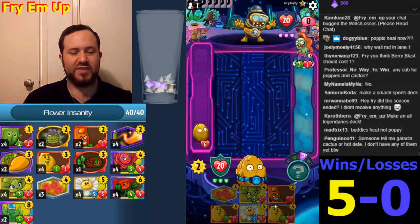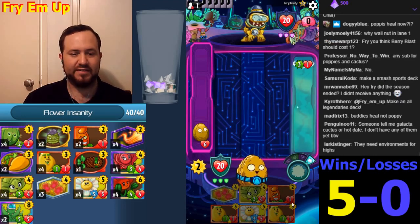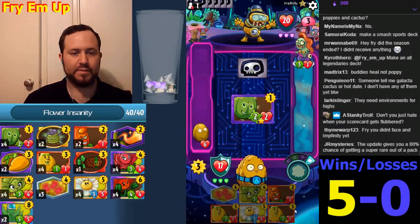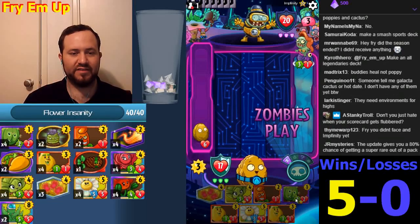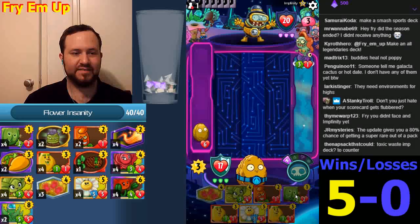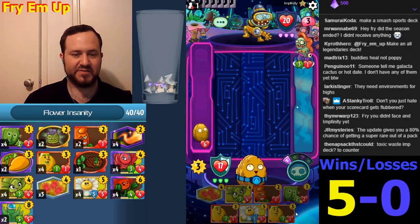We can actually go after the Imp Commander with this, and then take this out next turn with a Hot Date or something like that. Or we can use this one. If he puts a bunch of Imps on the field, we'll just do this one.